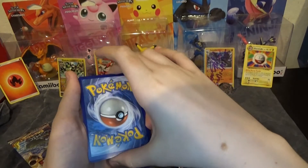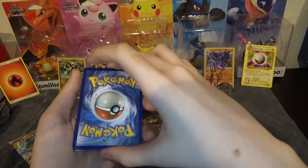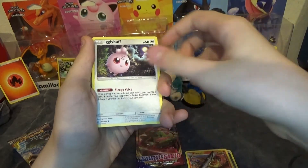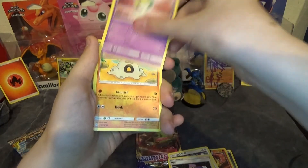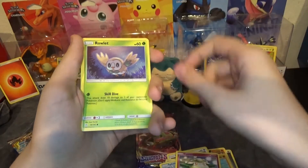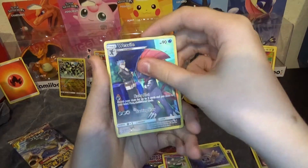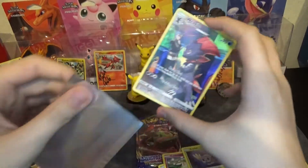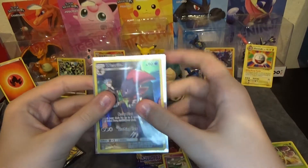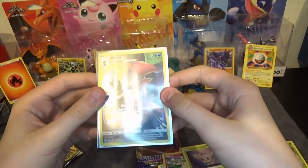We can actually guess the energy — I'll say Lightning, my dad will say Water. We got Metal Energy. We pulled Clefairy, Igglybuff, Will, Ralts, Sandygast, Spewpa, Courtney, Rowlet, a Weavile Character Card, and a Holo Cradle Eaton. I'm going to sleeve that Weavile character card — that is sleeve-worthy. I'm a big fan of Weavile. I used Weavile for my Champion Team in Pokemon Sword — he knew False Swipe, so he was really useful for catching Pokemon.